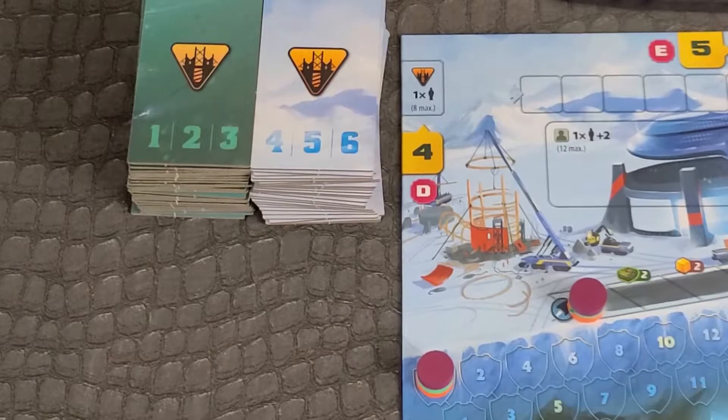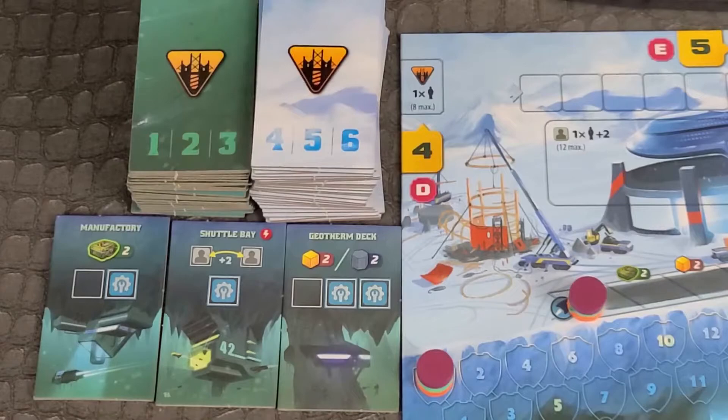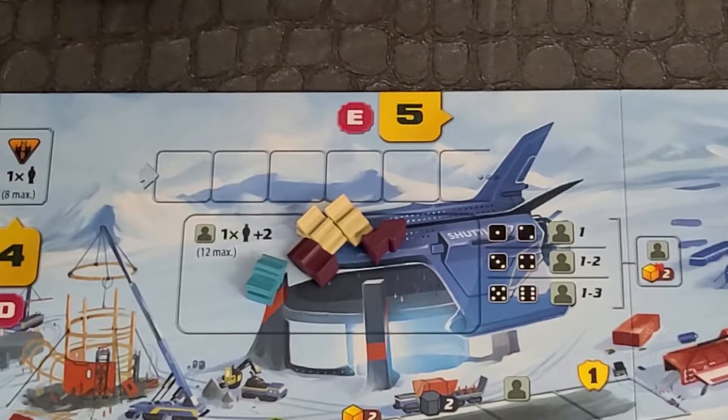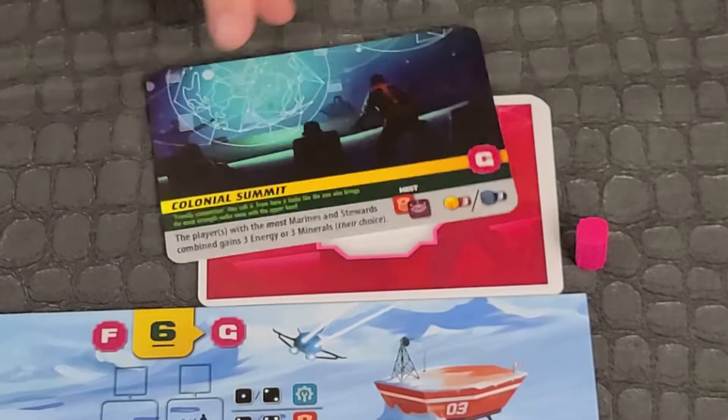Gantry: add building tiles equal to the number of players. Ocean tiles for rounds 1, 2, and 3; surface tiles for rounds 4, 5, and 6. Maximum of 8 buildings in the gantry. Doorstep: add colonists at random equal to the number of players plus 2, maximum of 12 colonists. Event: reveal the top card of the event deck and read it aloud. Place the event marker on the letter indicated — this tells players when the event is triggered during the round.